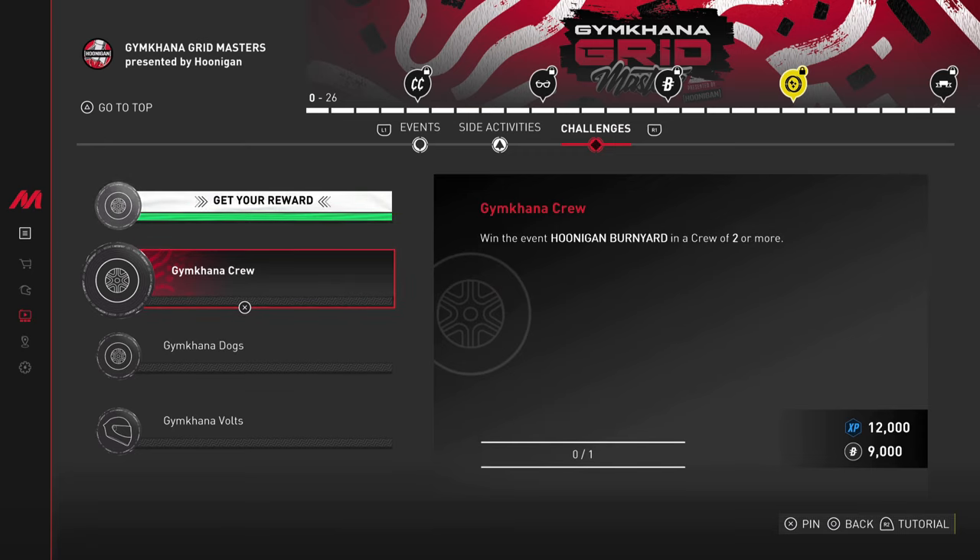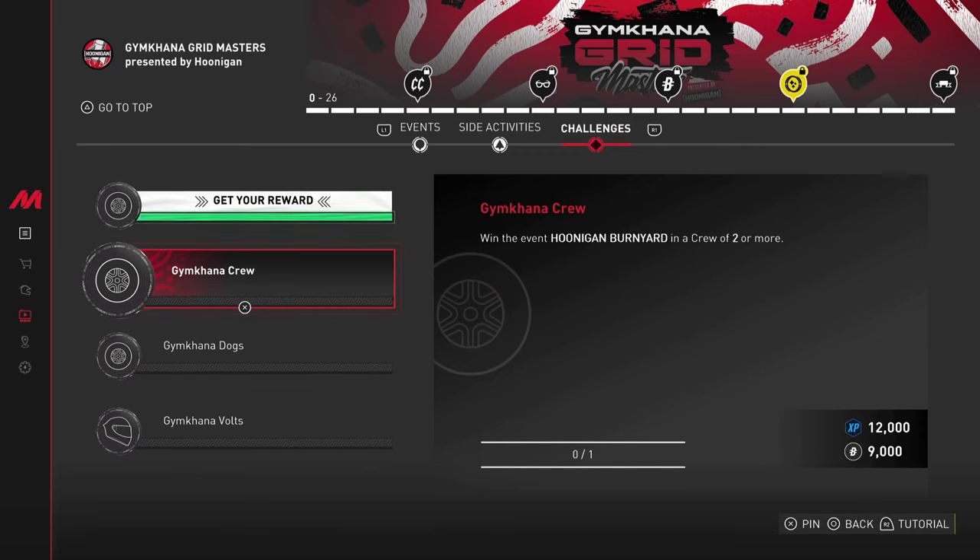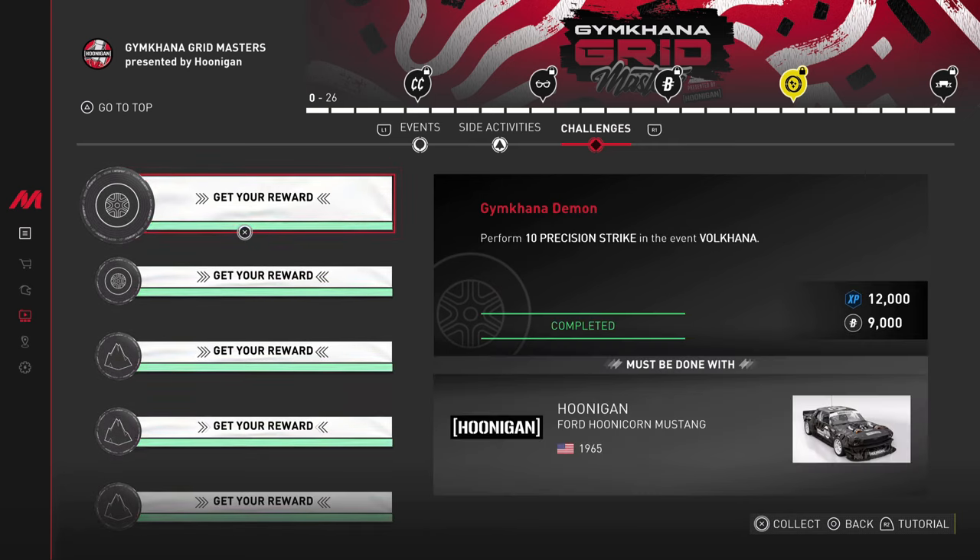The next challenge is Gymkhana Crew: win the event the Hoonigan Burn Yard in a crew of at least two or more. It's very similar to Gymkhana Dog. You can do this with at least one other person. Do keep in mind this challenge says win the event, so I'd recommend running it twice, each person winning one, so both of you get this completed.